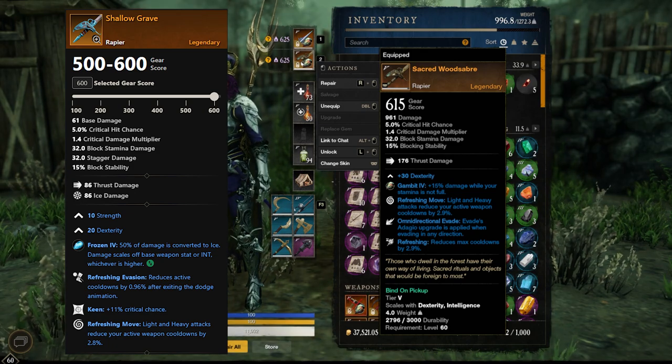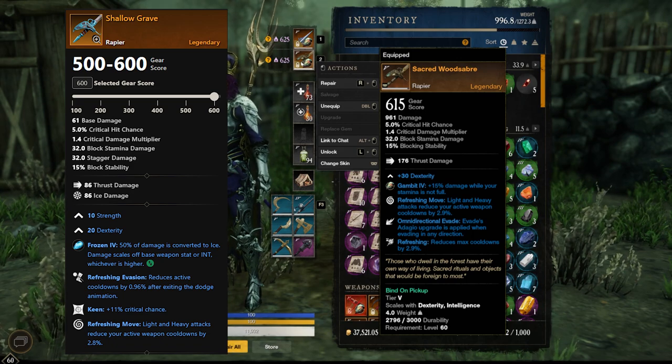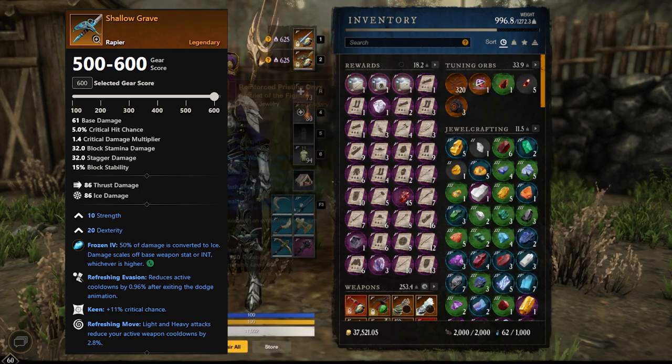We have 10 strength here, we have 20 dex, and we have Refreshing Evasion instead of normal Refreshing. We also have Refreshing Move, and we don't have Omnidirectional Evade — but that's no big deal because the evade gets nerfed anyway. We can't play the rapier so offensively anymore, so Omnidirectional Evade isn't as important. So we have Keen there, and like I showed you, when we crit we also get 5% cooldown reduction.